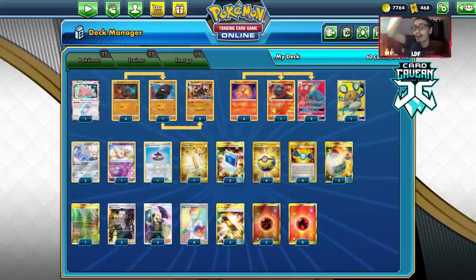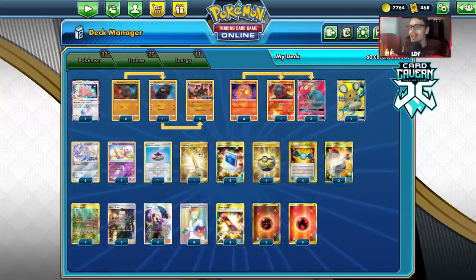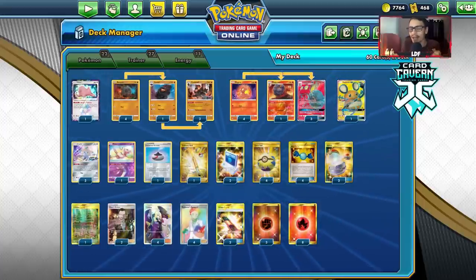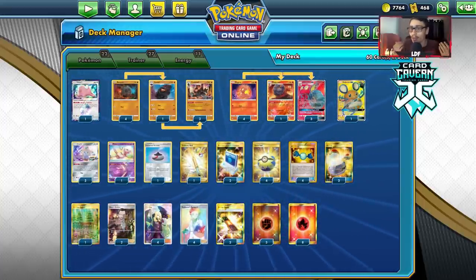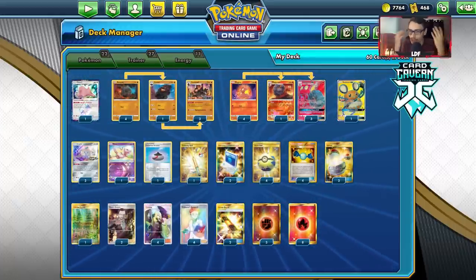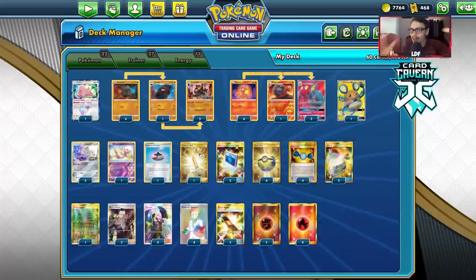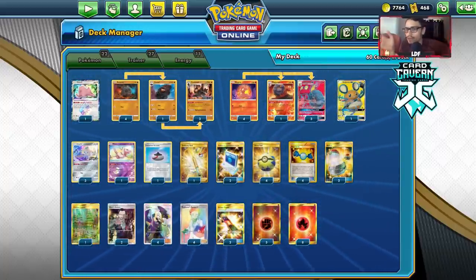You can also read my articles posted over at Cargavin — I just posted a new one breaking down an Eternatus VMAX deck. And if you want to pledge $2 a month to my Patreon for exclusive content and channel support, check that out too. I'll probably have new tiers eventually.